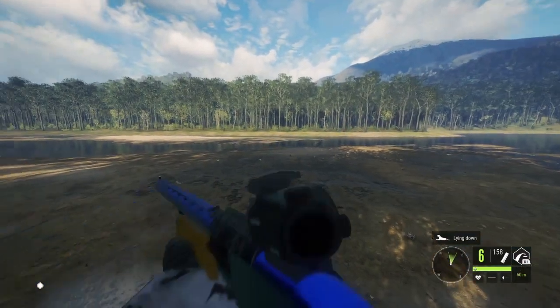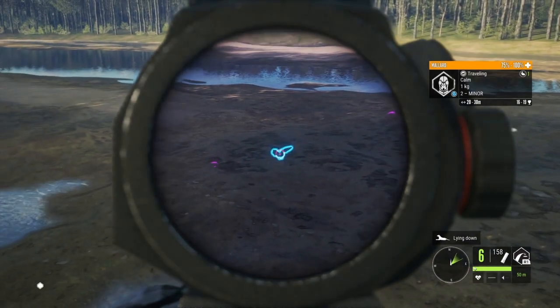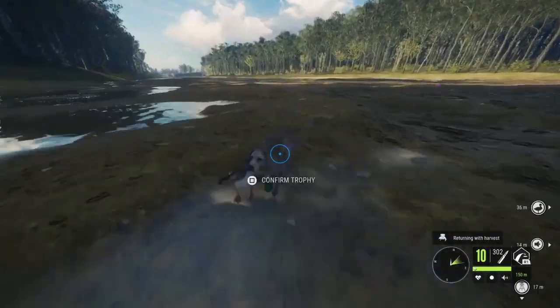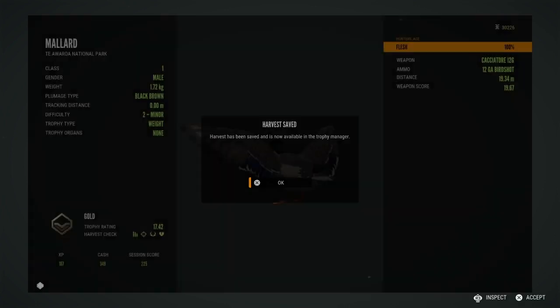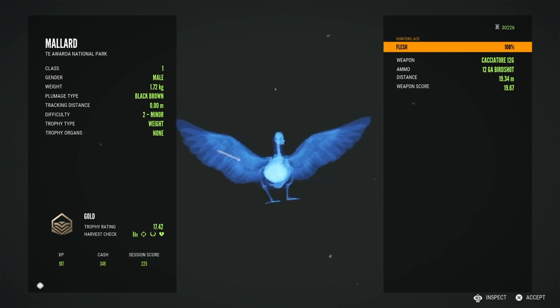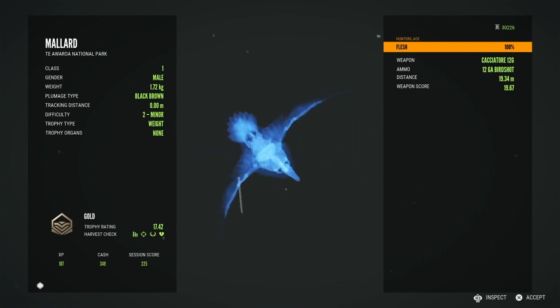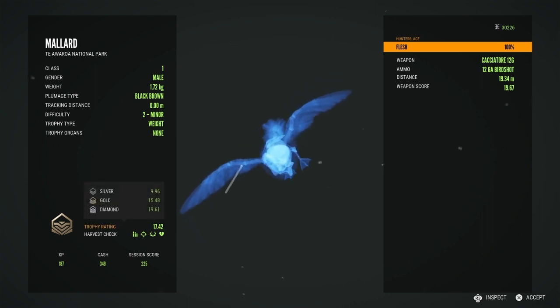Here we go. I would like to get this. Ooh, diamond paper. Ooh, 17.42. Oops, I didn't mean to save him, but not a bad duck. But it needs a diamond, so.